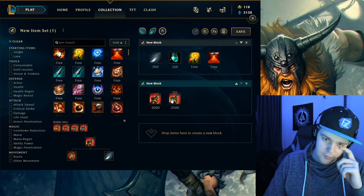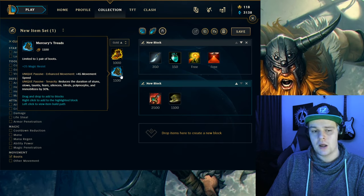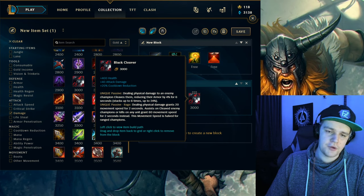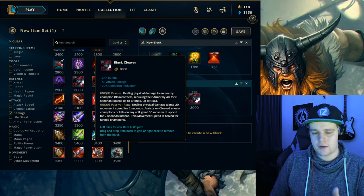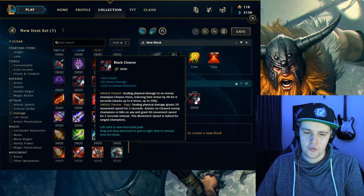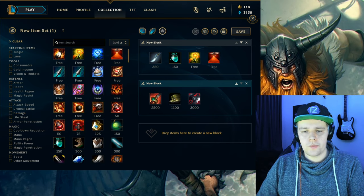For boots on Olaf it's pretty much Ninja Tabi — you don't need Mercury Treads because you have your ultimate; just time it properly and you can't get CC'd. The main item on Olaf is Black Cleaver for damage. You can easily stack it — your attack speed is really fast and your axes will help shred armor as well. It also helps with CDR which is great for getting your ultimate back, and it has the Phage effect to prevent kiting. Overall it has everything you could possibly want.